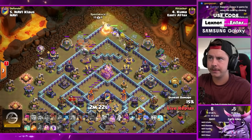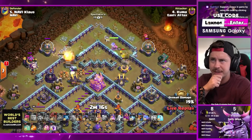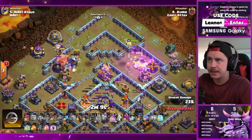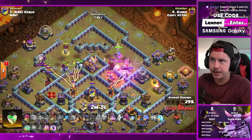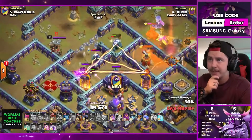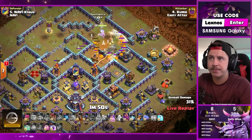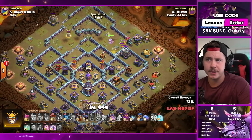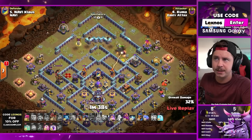The queen was meant to go left with the log launcher and the golem, but she steps right with the king - a little awkward. He's got some yetis in the log launcher to help the golem. King and queen doing a good job together. Queen gets the eagle and switches to the hound - yeti mites will pick up that eagle artillery. The yeti mites damaged but didn't take out the left inferno. It doesn't look like he'll get either of the core inferno towers - the queen was supposed to go left with the log launcher to snipe at least one.